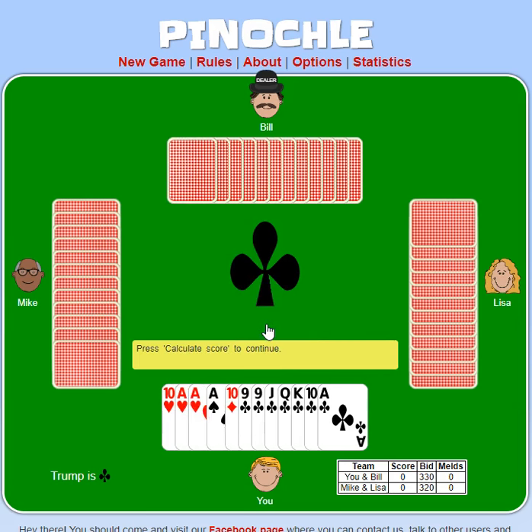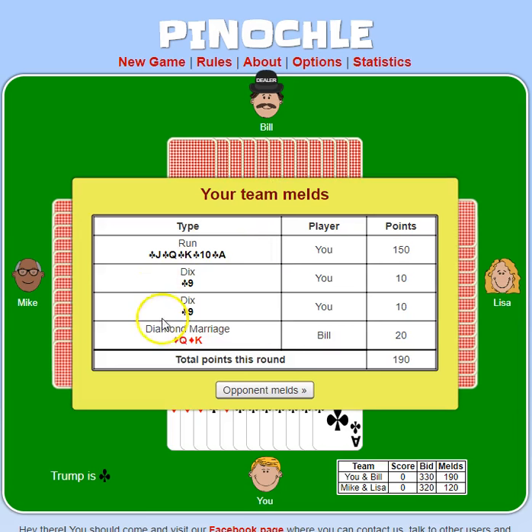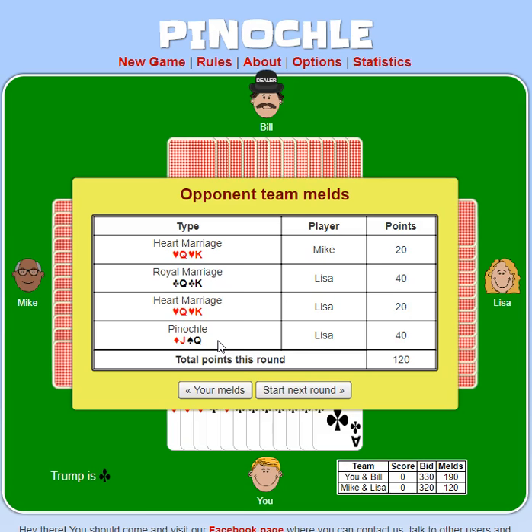The game automatically calculates your score when you are playing with this computer. But just so you can see: I had two nines in trump — that's 10 points each. I also had the run in trump, which is worth 150 points. Bill had a diamond marriage, so that got us an extra 20 points. Our opponents had a bunch of marriages and a Pinochle, so they got 120 points for their melds.